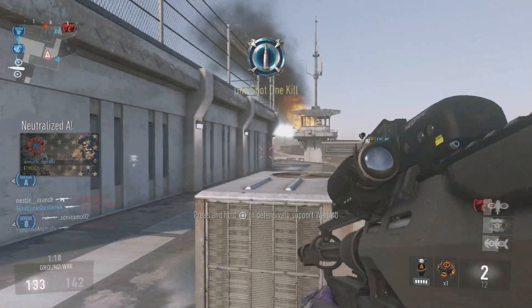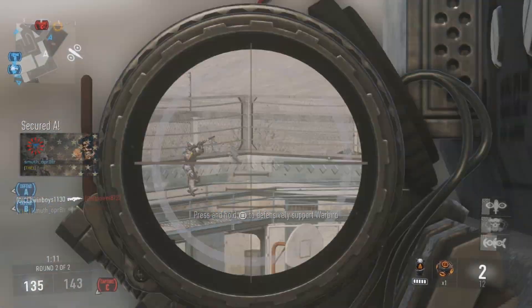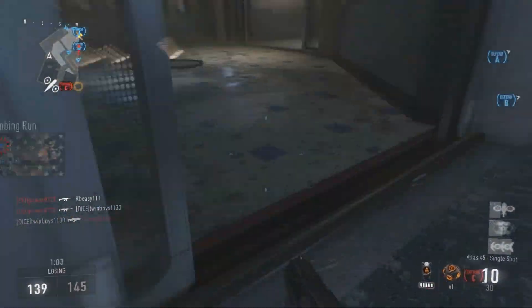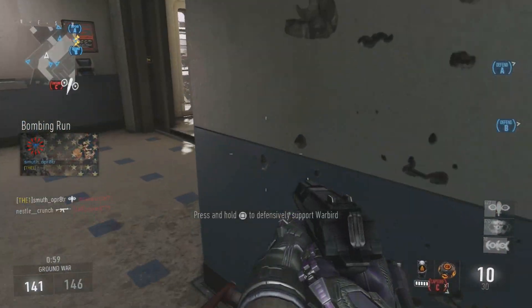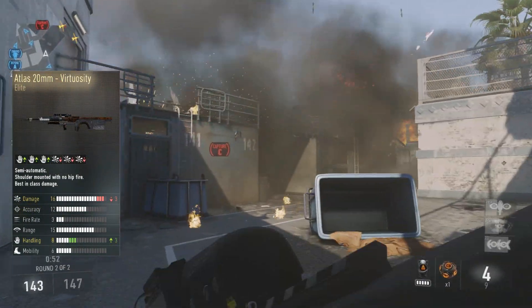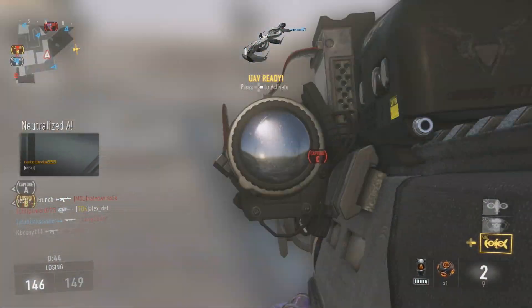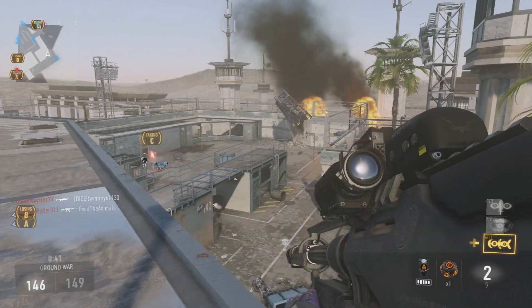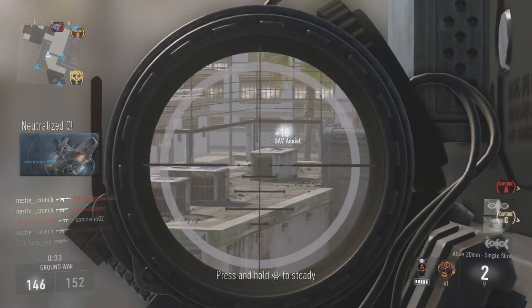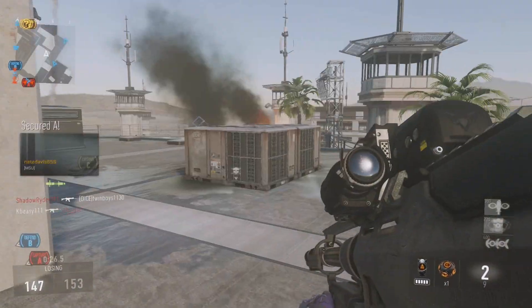The best variant is really interesting — there's an option of using two. One you definitely don't want is called the Interrupt; it makes it so you almost never get a one hit kill, so avoid that. The one you want is the elite version called the Virtuosity. The effects are mobility up three and damage down three. However, that damage down three does absolutely nothing — it doesn't change the damage or multipliers whatsoever. The Snapper is also a solid option; it's the other elite version with fire rate up but handling down, meaning your idle sway is higher.